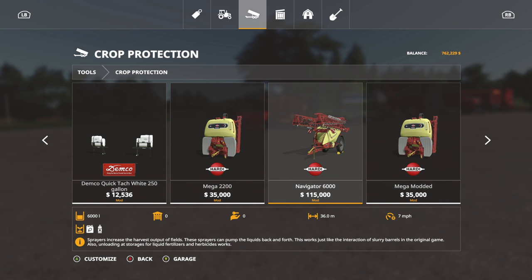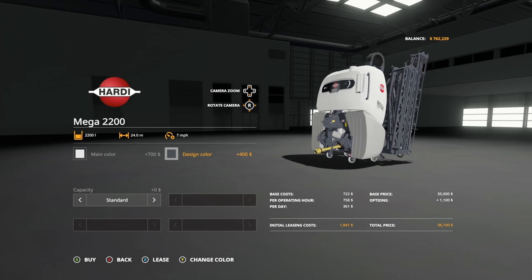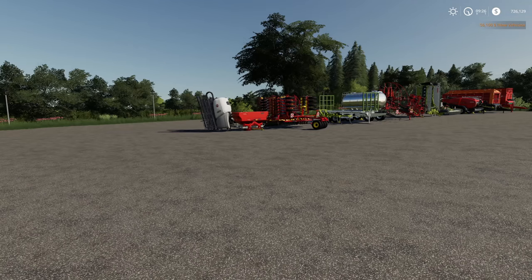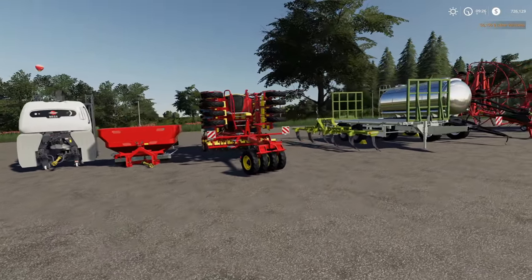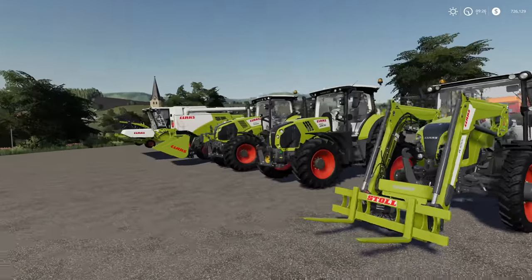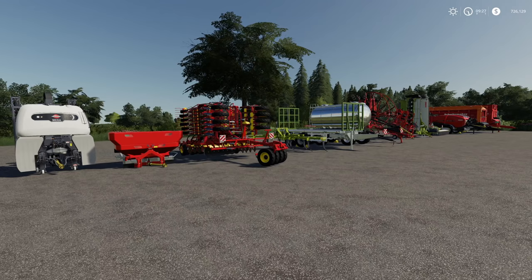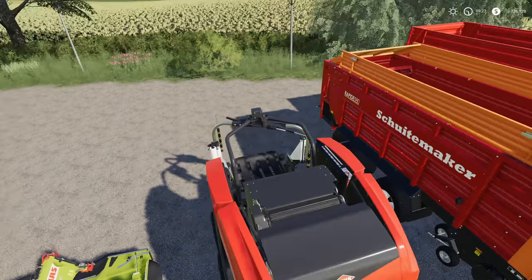For sprayers, last time we got the Krone, so this time we're going with the Hardi Mega — 24-meter spread, 7 mph, 2,200-liter capacity. We'll change the color to Claas style. This is from the Hardi Interactive Sprayers Pack, and the great thing is you can drop it down and unload it into a tank or drop pallets on the ground. This may seem like a lot of things but it's actually not too bad — you've got your five vehicles and all the equipment you need to get started.